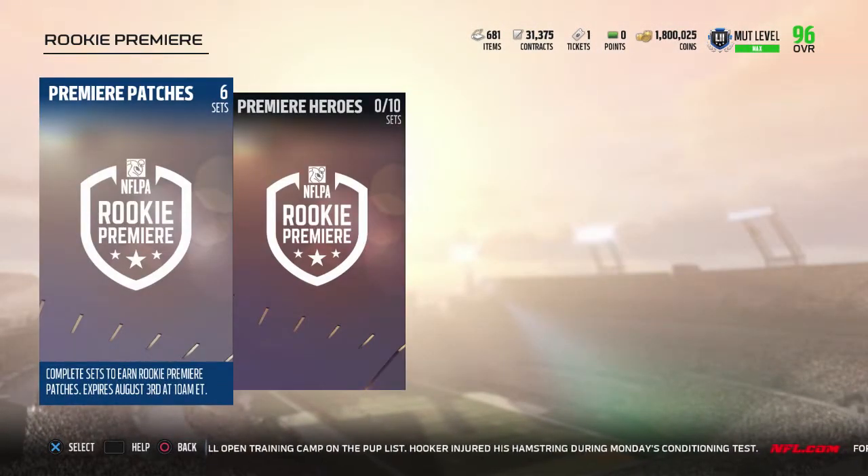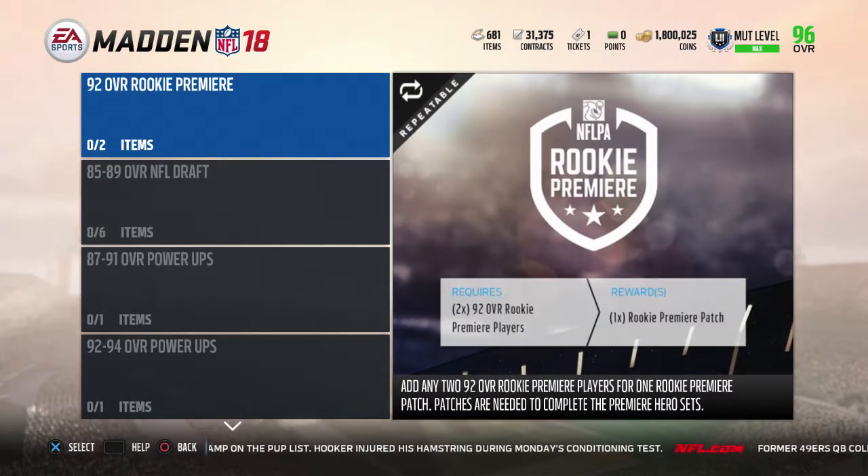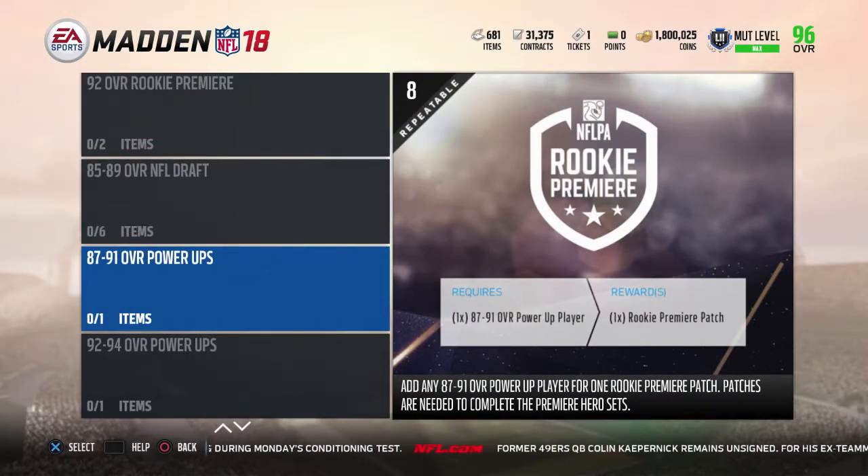If we go to the sets, as you guys see, there's Premier Patches and Premier Heroes. For the Rookie Premier Patches, you need two 92 overall Rookie Premier players to get one, or you can use six 85 to 89 overall draft players. One 87 to 91 overall power-up player also works. So if you have any power-ups from Madden 18 that are 87 overall or higher, you can put those cards into these sets to get patches.